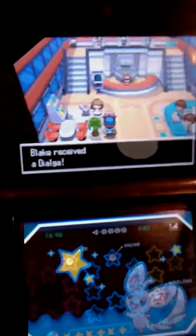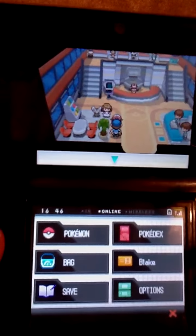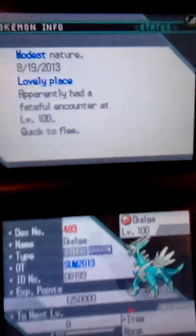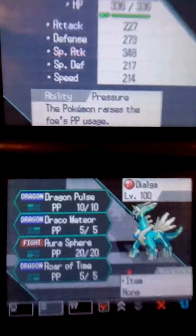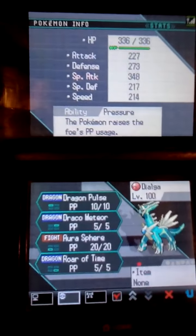Today we're going to look at this Mystery Gift. If you live in the USA you probably know what this event is, or you can check Nintendo's homepage. This is the Shiny Dialga event that went up today. I just got it out of the way since I won't be uploading for a while. As you can see, it comes at Level 100, it's Summer 2013, and it has a not-so-great nature. It doesn't show the place it came from, but it has that star marking and pretty good stats.